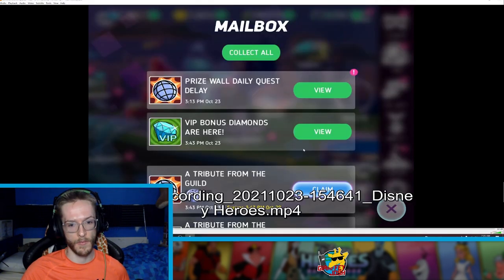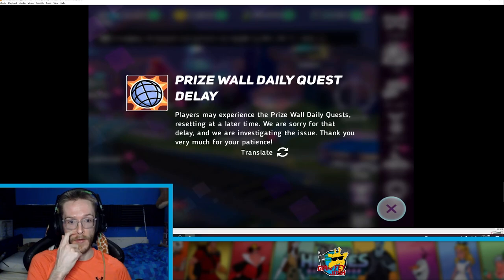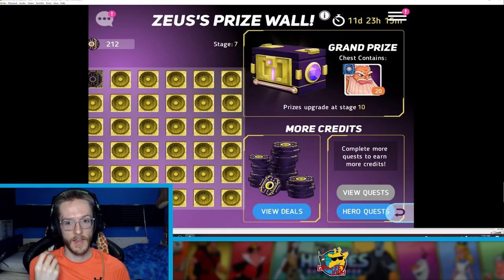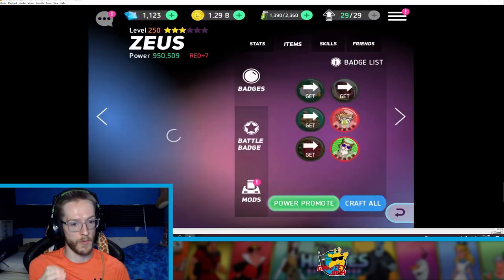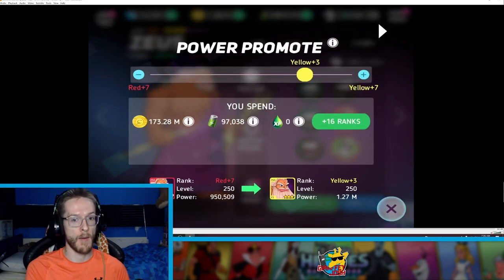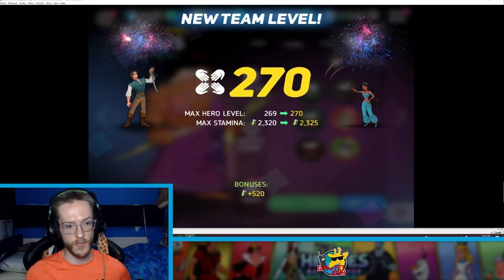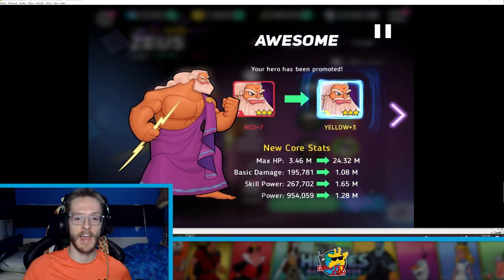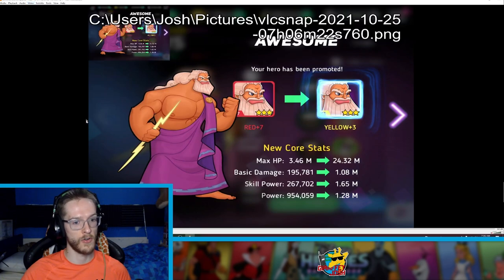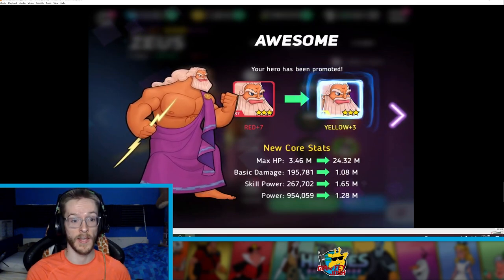I recorded it on my phone while doing it. You can see as I fly through here, I treated myself to the packs, went in, flew through the stuff for Zeus. I started off working on Zeus and was able to in one press get him up to yellow 3 — all the way from red 18 to yellow 3 in one click. 97,000 stamina gone. Zeus is now yellow 3 and I maxed out my level as well. Whenever you do one of your big stamina things, the levels max out instantly.